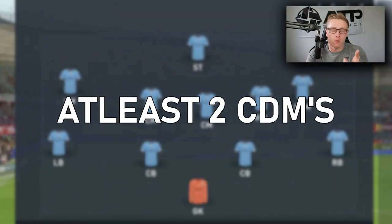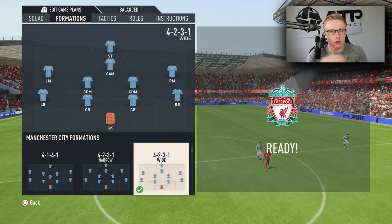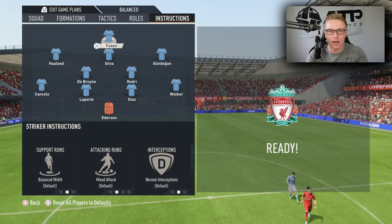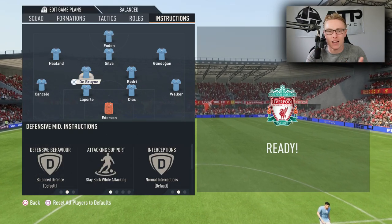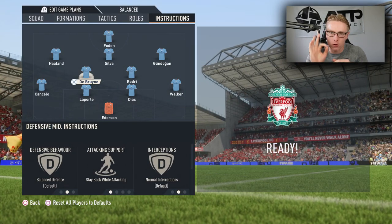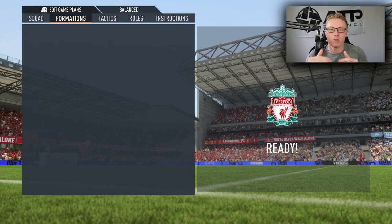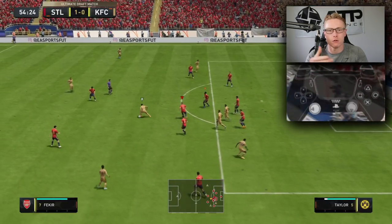I do recommend using a formation with at least two CDMs. This will allow you to break up the play. It also gives you more options in the attack because you're able to get forward and have more options in the midfield. Having two CDMs allows you to break it up when your opponent decides to counter-attack you as soon as he's won the ball back. You're able to have them on stay back while attacking, which is what I recommend.